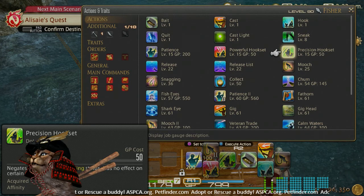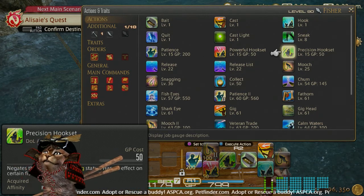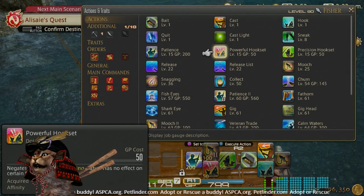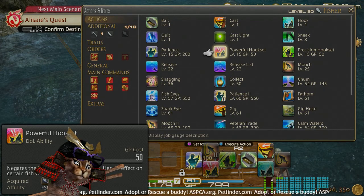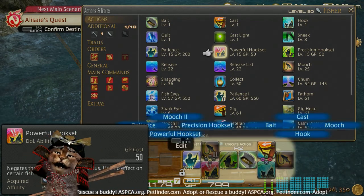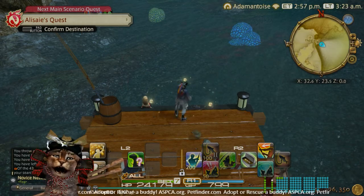Powerful Hook Set and Precision Hook Set — we use Precision Hook Set for certain fish with a strong bite, and you want Powerful Hook Set for the weaker bite. So right now we're going to be using Powerful Hook Set. Go ahead and toss these on your hot bar as I have below.